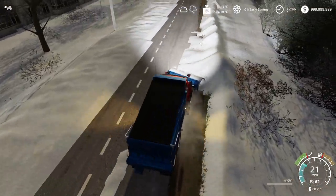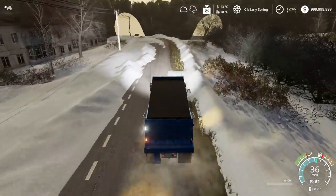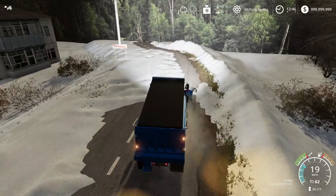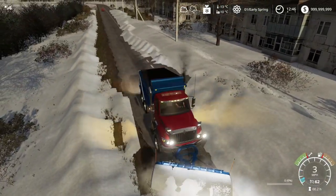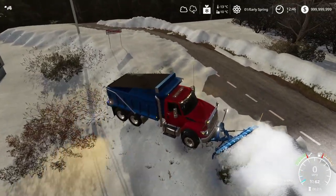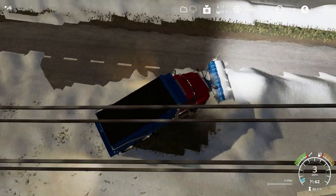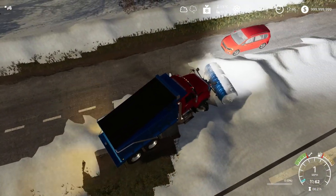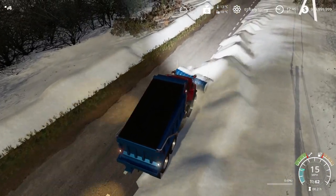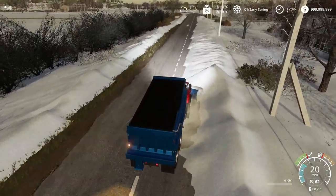It kind of seems like the car is chasing us, but it's not — we're just tripping out. Let's go ahead and turn around here. I want to try getting to the edge, but I'm worried about falling through the map. When you're that close to the edge of these new maps, you're not always sure how well-built those borders are — as you could tell, our plow could go right through that wall.